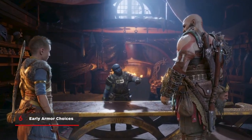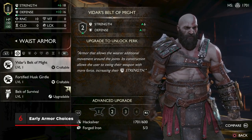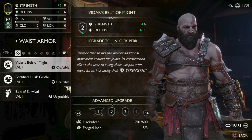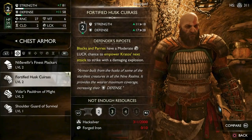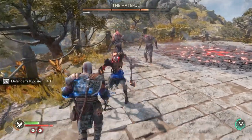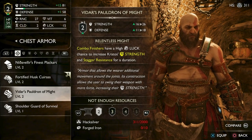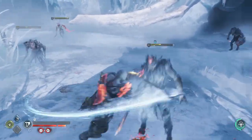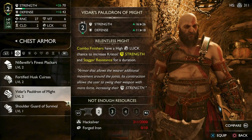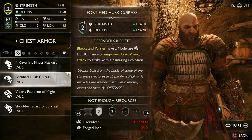When you're talking to Brock or Sindri, you can also have a look at their available armour. You're probably only going to have enough Hacksilver to purchase one set at level 1, but here's what you can expect from each set when it gains an extra perk at the next level. The Fortified Husk set strengthens Kratos' block and parries, adding a chance to retaliate with an explosive counterattack. The Vidar's Might set is all about dealing more damage at the end of a combo and empowering Kratos to deal more damage afterwards for a period of time. Both sets are viable, but if we had to recommend one, the Fortified Husk set will keep your health above zero for longer as you learn the combat systems.